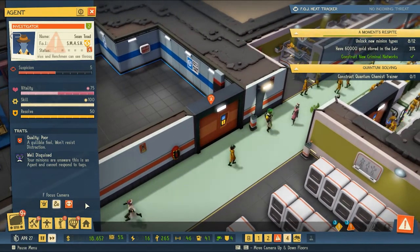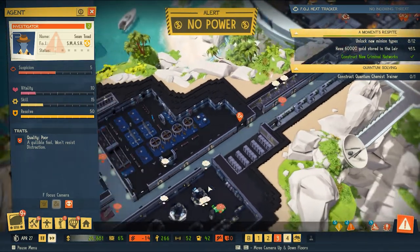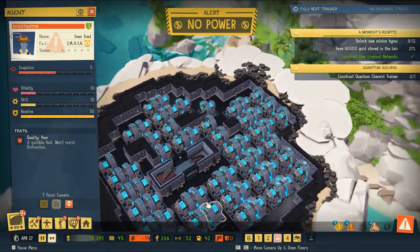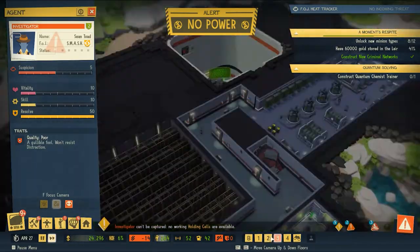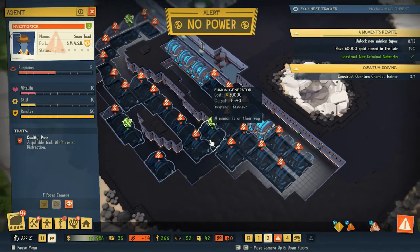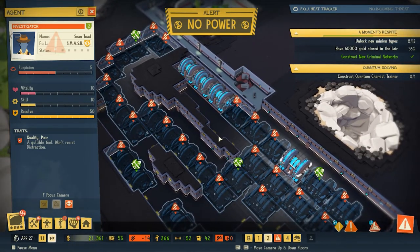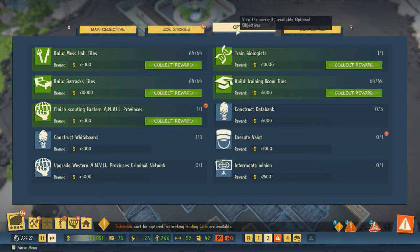Sean Toad from the Smash. No power — what the heck? That's not good. Let's look at our power supplies and make sure there's no funny business. We are still waiting on power — we just don't have enough money. Well, it's a good thing we launched some schemes on the world stage because we've got a lot of equipment yet to purchase. Let's see how we're doing on some of our optional objectives.